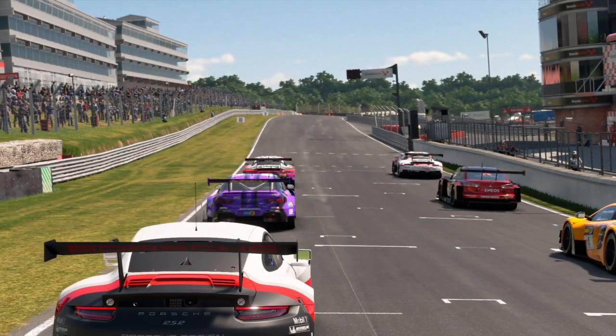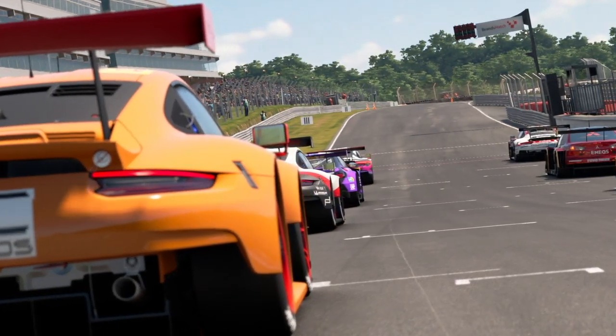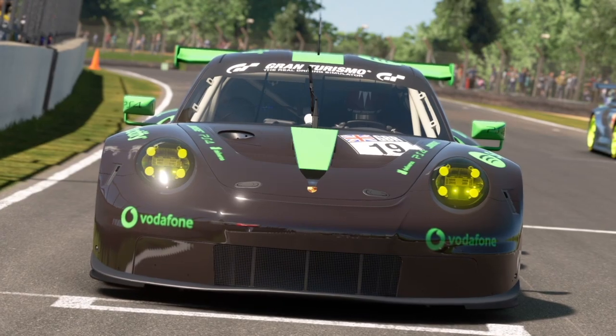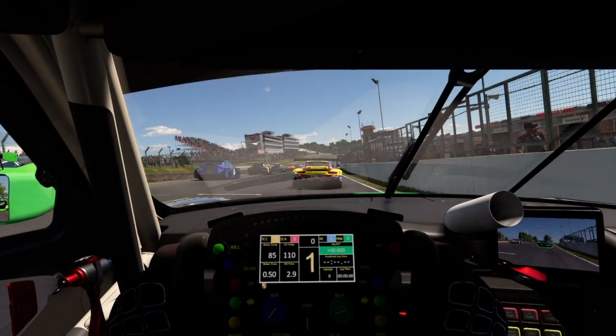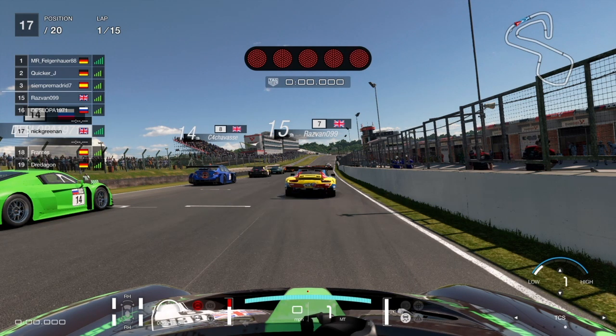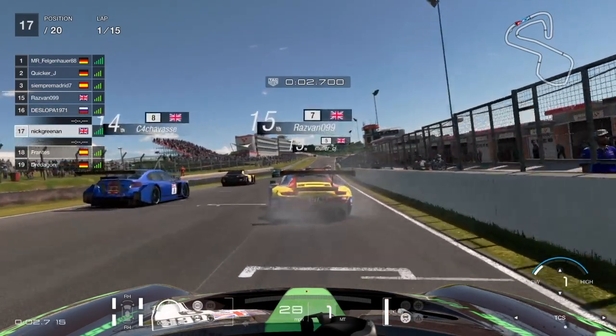So as you see, it's a standing start. Because we're in a fairly powerful car, we're going to do what we always do, which is blip the traction control down to one. Get on the power, put the brakes on. Don't jump the start like some people ahead of us do. And away we go - and it goes really well.